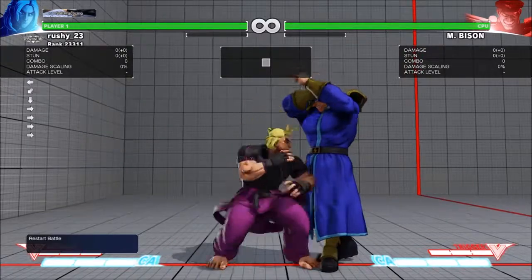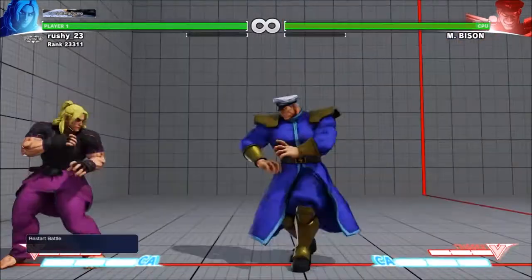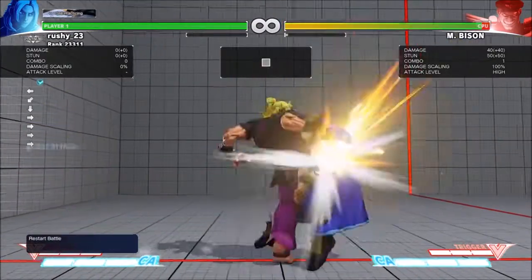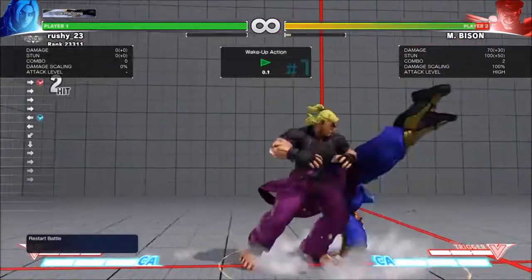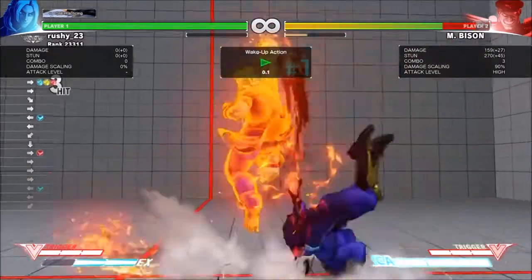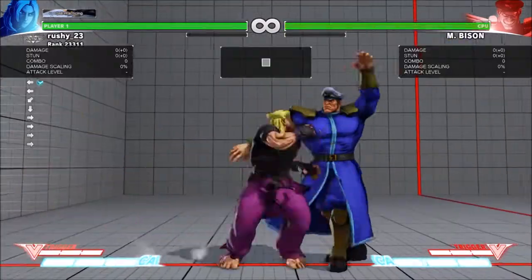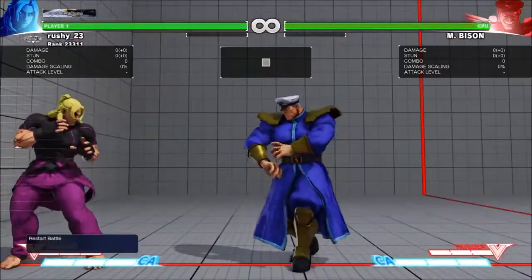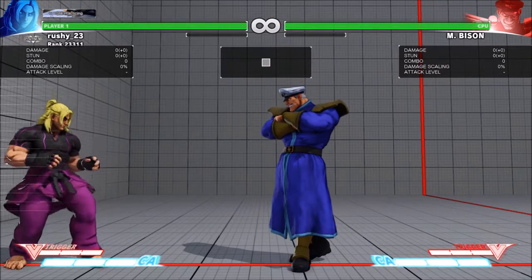What Ken players often do is... the backrise, dash, Thunder kick. I didn't realise that was guaranteed — I thought they could kick you out of that. So, figure that one out on the fly: dash forward, Thunder kick. If they quick rise, you're screwed.